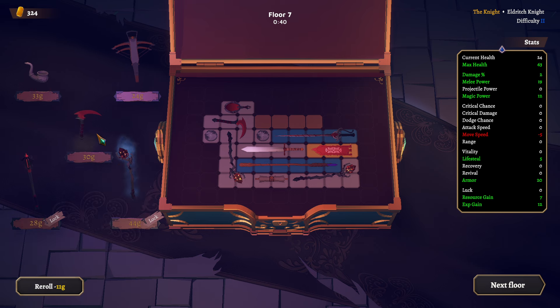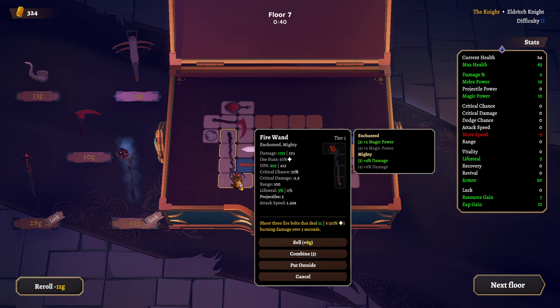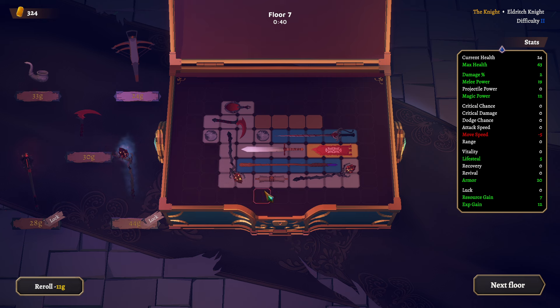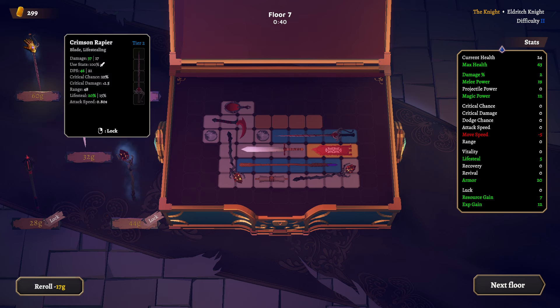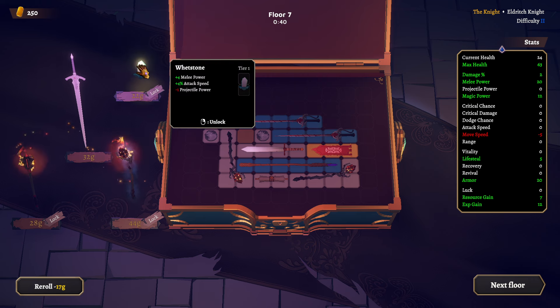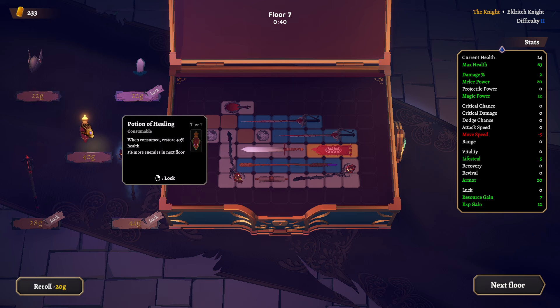I could get rid of one of my fire wands for a better fire wand — I just kind of want to keep them around in case I roll another fire. What if I were to sell this and buy this? You know, it's just a thing I could do. We lock this one. There it is.